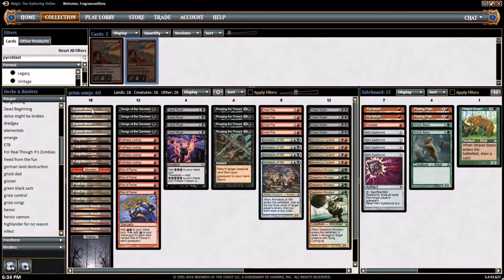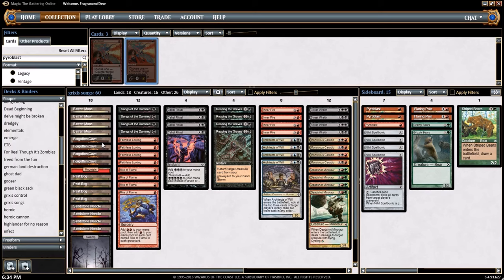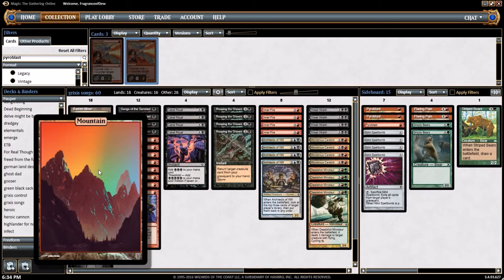Let's get started. We got 18 lands. 4 copies of Barren Moor — it's a comes-into-play tapped swamp that cycles. Same thing with Forgotten Cave, except it's a mountain that comes into play tapped and cycles.